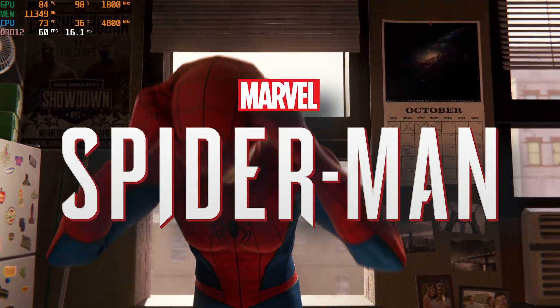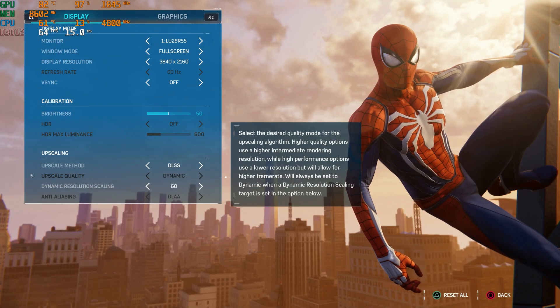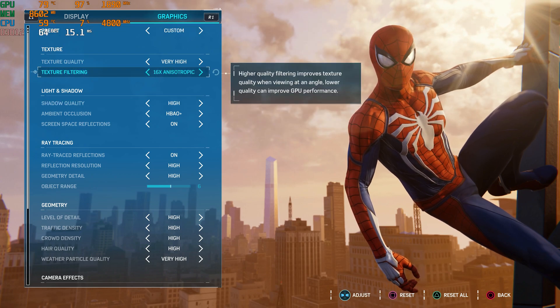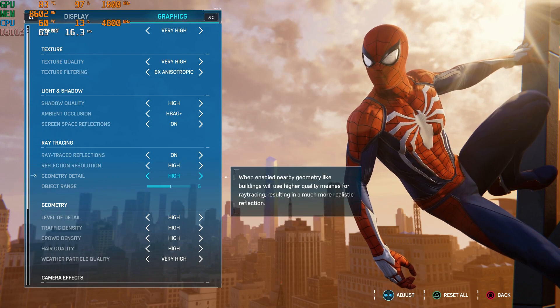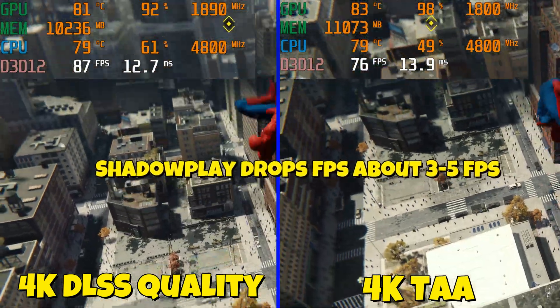In today's video we're going to be taking a look at Marvel's Spider-Man on PC and seeing how DLSS performs. You'll see all my specs in the description down below, but I'm running the game on max settings with ray tracing all the way up as well. Object range I have at 6 though. So we're going to be doing a quick performance look at it.